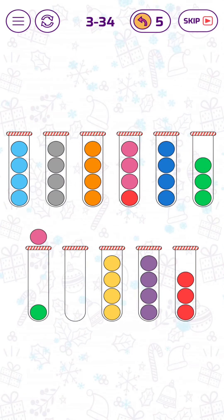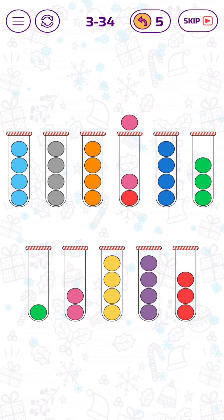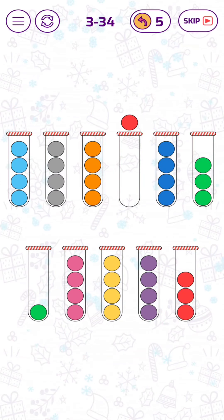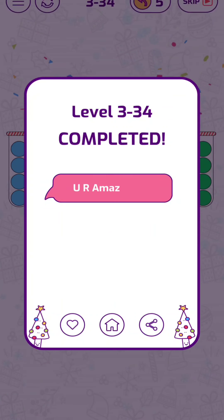Now let's switch this pink bubble here and let's move those three pink bubbles down. Let's move this red bubble here. And here we go — boom!